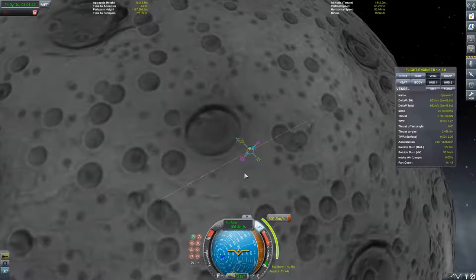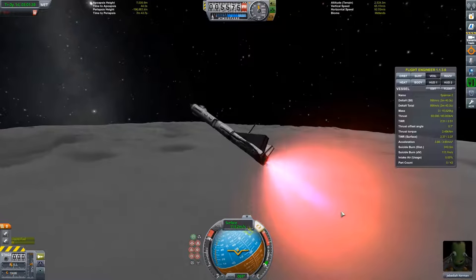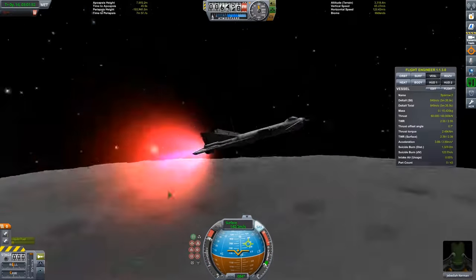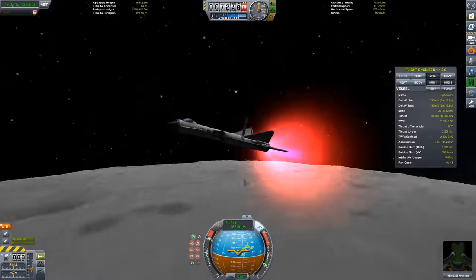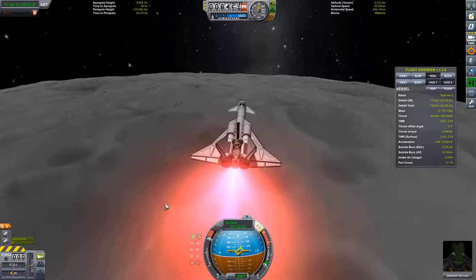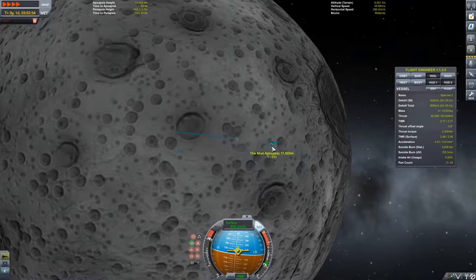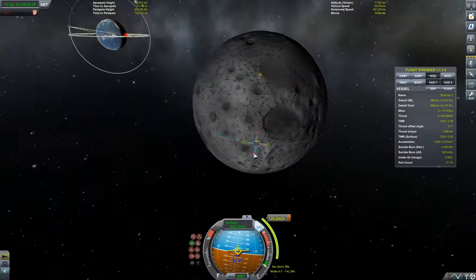Looking at my delta-v readouts I'm very nervous because it looks like I'm not going to have enough delta-v to get home. However, after going into orbit you'll see that I have just enough — about 80 meters per second to spare, maybe a bit more. Right now we're just burning ourselves into orbit.